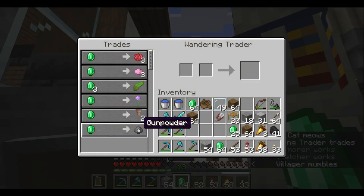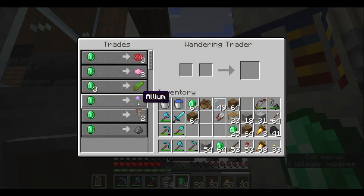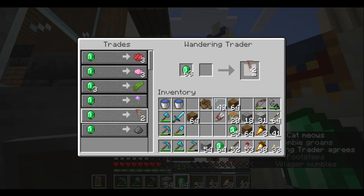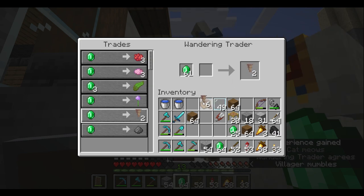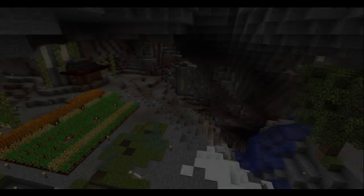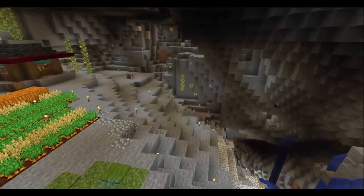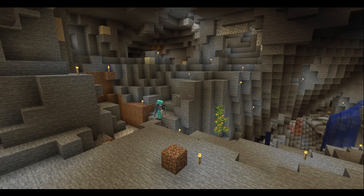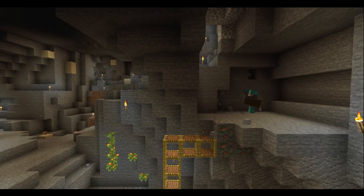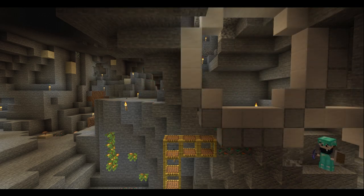He sold me some more stuff including pointed dripstone, which I honestly had no idea was going to happen — it's kind of perfect. Saplings and kelp might be interesting. I guess I have to preserve the kelp now, great. So now the stranger and I are true besties. I really wish he would bring me some saplings, because that's what friends do for each other.